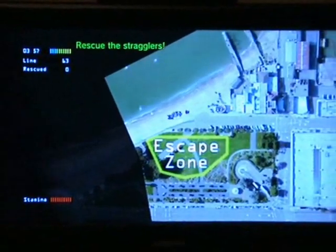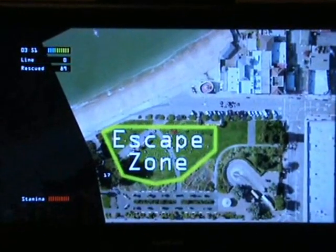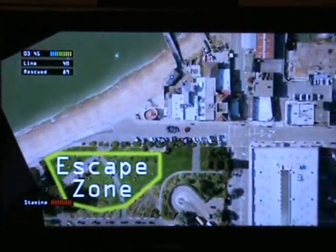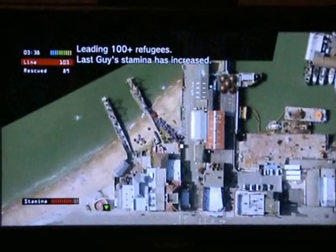The whole point is you have to run around saving people and then taking them to the escape zone. As you can see here, I've got a few people and if I take them to the escape zone they go straight away. You can zoom in and out, but I will warn people with bad eyesight — I've got bad eyesight myself — that sometimes it can be a real pain just trying to see and you have to sit right up close to the telly.